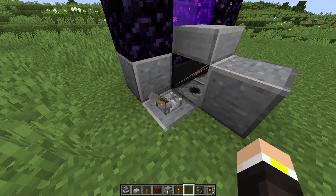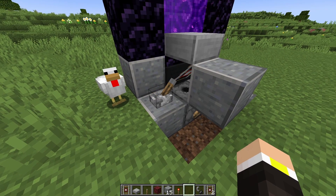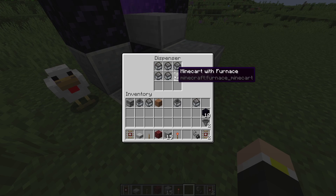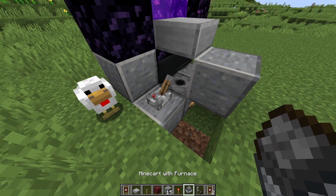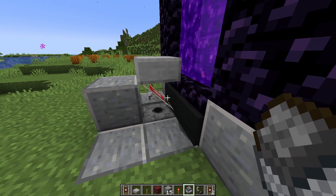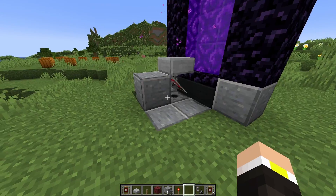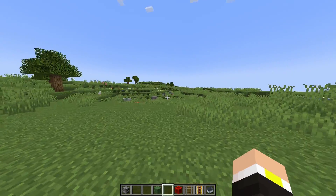This lever is for turning the chunk holder on and off — right now it's set to on. If you want to turn it off, just flick the lever and it stops. When stopped, the furnace minecart goes back into the dispenser. To turn it back on, take it out, flick the lever, and place it. Hope you enjoyed the video, leave a like and see you in the next one.